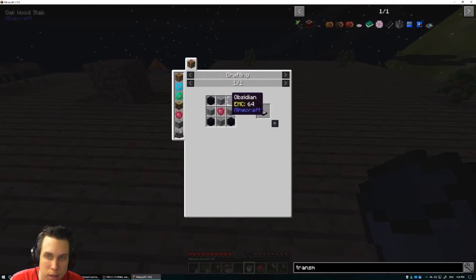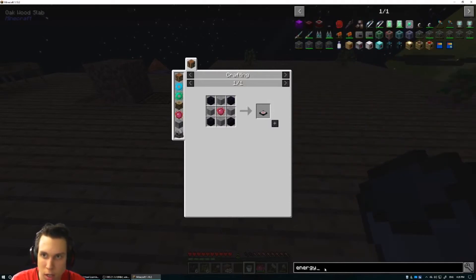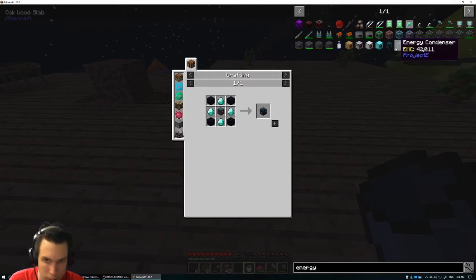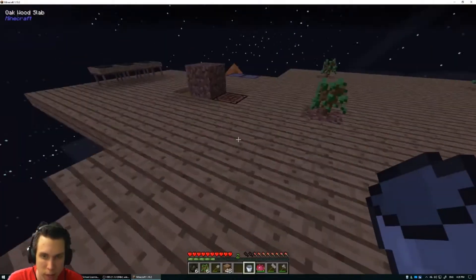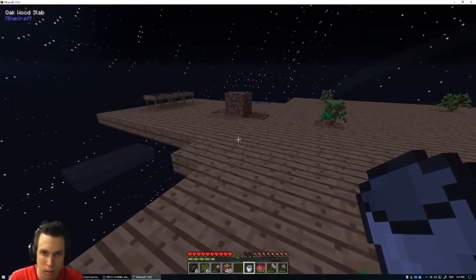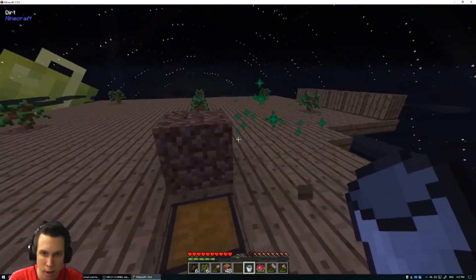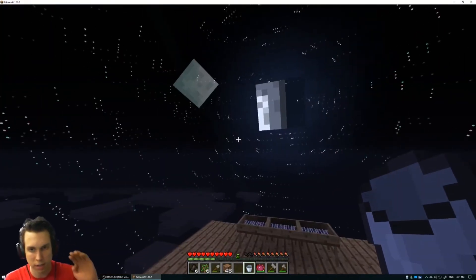The transmutation table is just stone and obsidian. I wonder how you make the energy condenser — yep, alchemical chest. Well, that will definitely take a while to get there. Anyway, I hope you guys enjoyed this episode of Sky Exchange, and I'll see you guys all later!